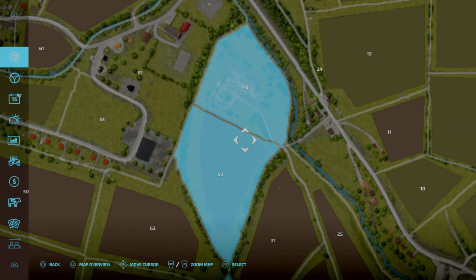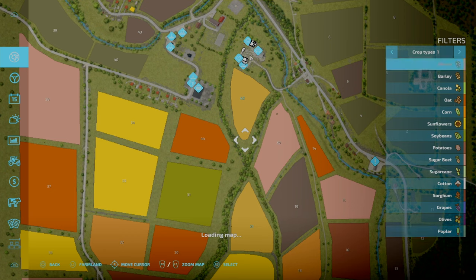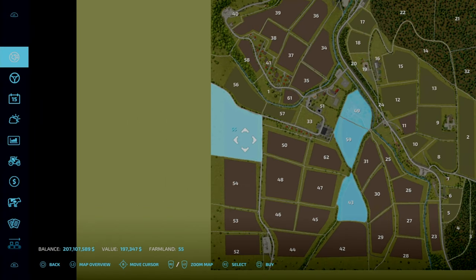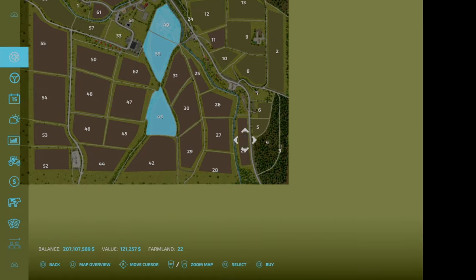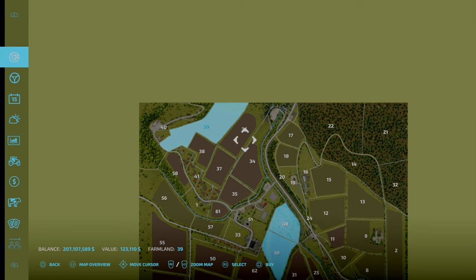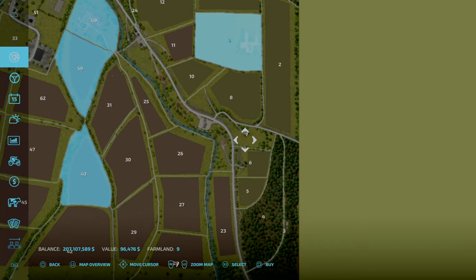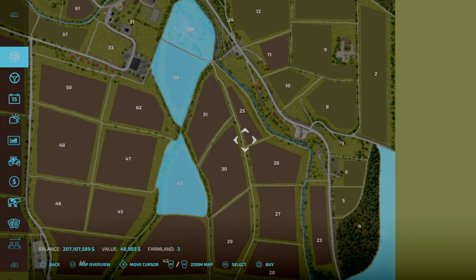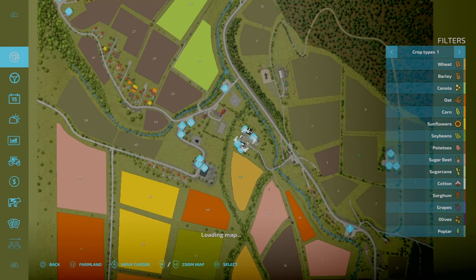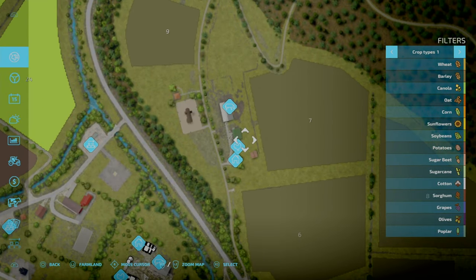Here we are right in the middle — that's going to be your main farm. You start on plots 49, 59, and 43, with two wheat fields. Field prices are quite reasonable: 197 grand, 121 grand. The farmhouse areas are affordable — 22 grand for one, 96 grand for the main farm, and 43 grand for the forestry one. Overall very reasonable compared to most maps.